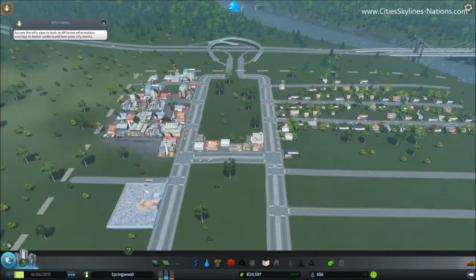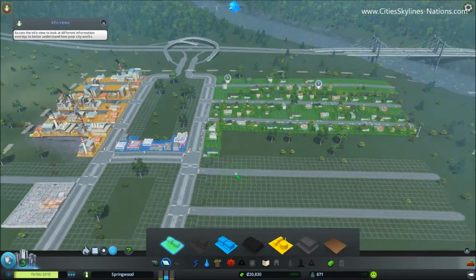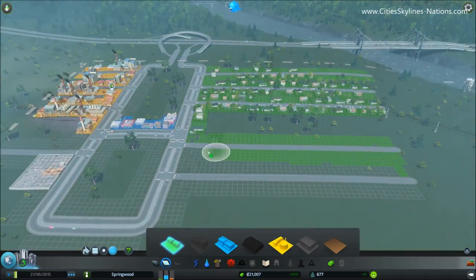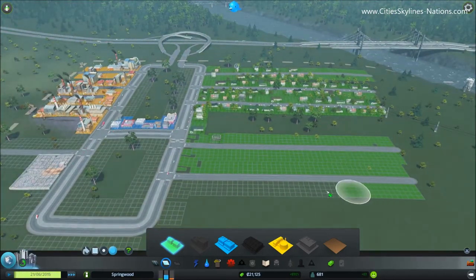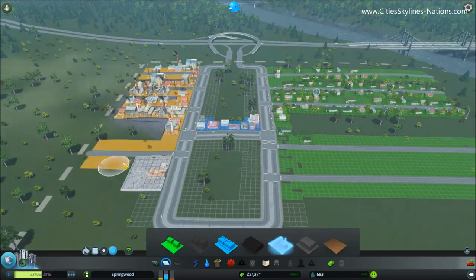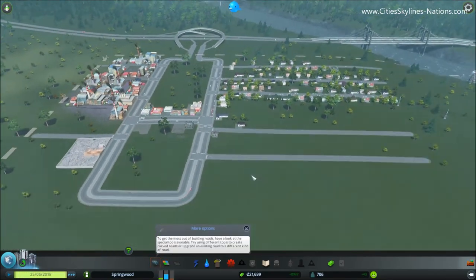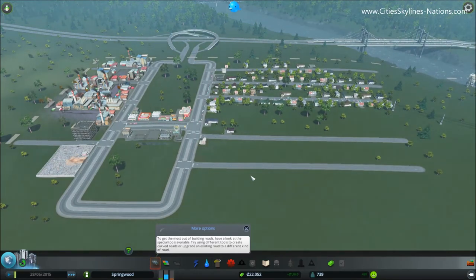So what you want to do when you expand is try and keep your residential areas away from this area — that'll keep everyone happy. No one wants to live next to a garbage site or a noisy factory. If we carry on zoning this area, turn all this into housing, we can put some more industry here and a few more commercial buildings. If we leave that to run, that should take us to a population of at least 1,000.